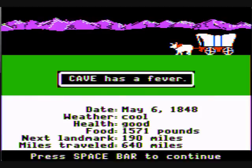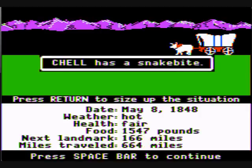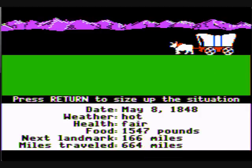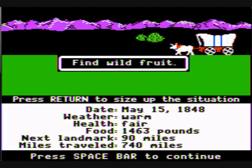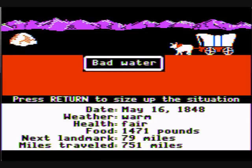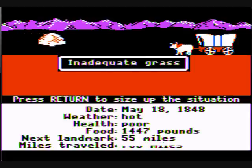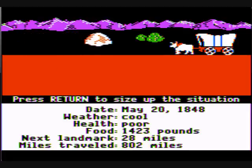Cave has a fever — that's just great. He's going to have to deal with the fever for a little bit. Chell has a snake bite — that's wonderful, just wonderful. Found wild fruit. Bad water, inadequate grass. More wild fruit.